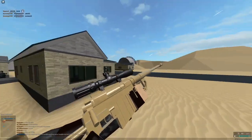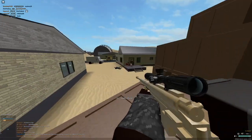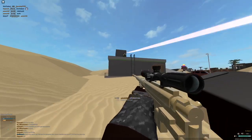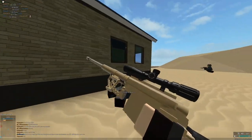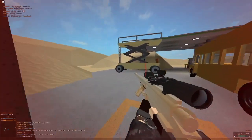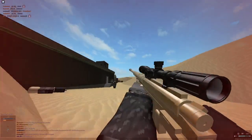Now let's talk about actual sniping tips. Tip number one is where to aim. A lot of the time you're just going to want to aim for the head — obviously. But sometimes you're not always going to be able to hit people in the head, so you want to tune your aim for either the head or center of mass. The thing about sniper rifles is that most of them don't actually have a limb kill, which means if you hit somebody in the feet or the arms you're not actually going to kill them.